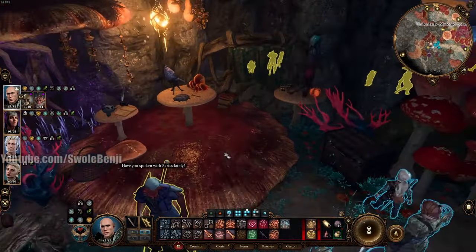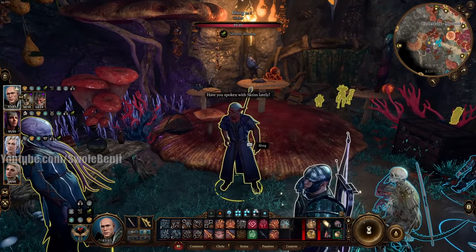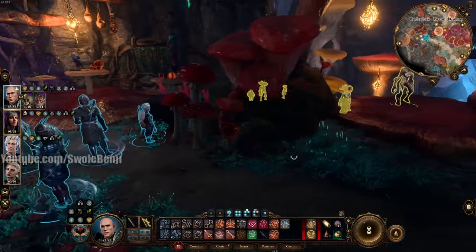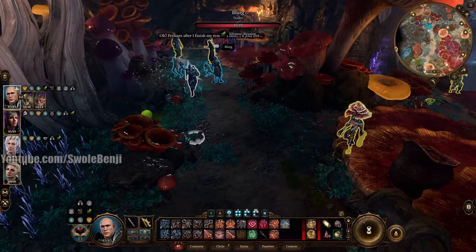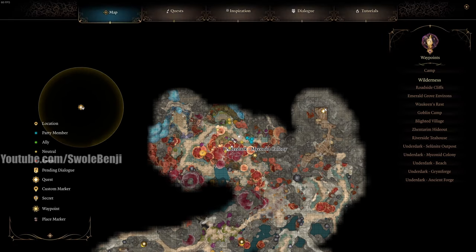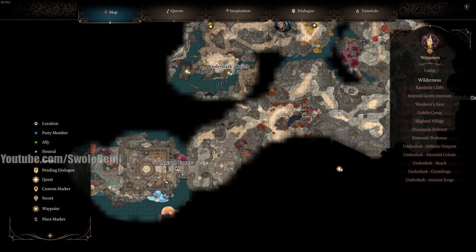When you first get to the Myconid Colony, you'll have to talk to Blurg here, and you'll have to tell him your whole story about having a parasite. Once you talk to Blurg, Omelum will appear, and Omelum wants you to grab some herbs from an Arcane Tower. The Arcane Tower is located on the southwest side of the map, and it's pretty simple.